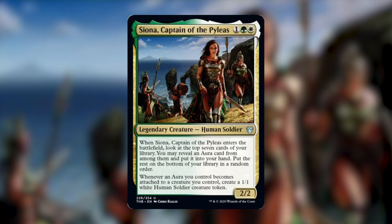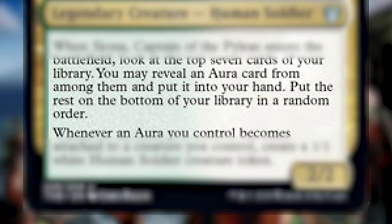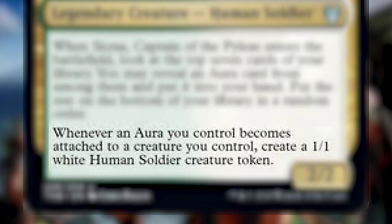Today I am building a commander from the recently released Theros Beyond Death set. It's a white-green commander named Siona, Captain of the Peleus. She costs one, a green, and a white. She's a legendary creature — human soldier — and she has two abilities. The first is when Siona enters the battlefield, you can look at the top seven cards of your library, reveal an aura from among them and put it into your hand, then put the rest on the bottom in random order. The second says whenever an aura you control becomes attached to a creature you control, you create a 1/1 white human soldier token.